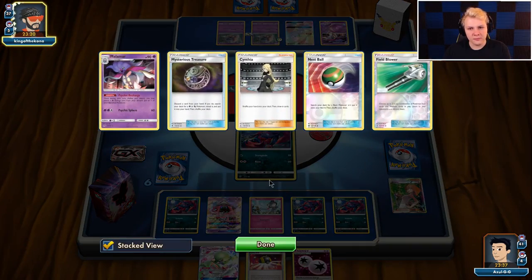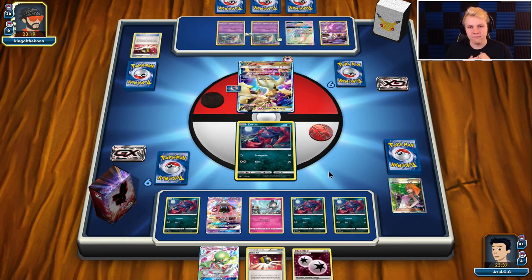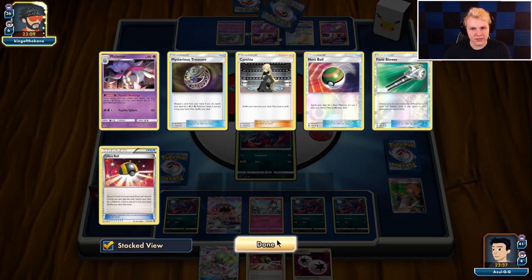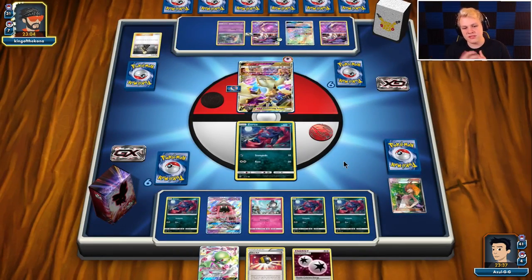Second Malamar — so he's off to a pretty hot start. Another Cynthia. He needs a Psychic here still. If he actually whiffs the Psychic, that puts me in an awkward spot. I'm just betting on him hitting the Psychic.